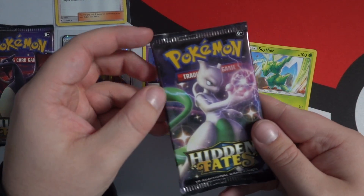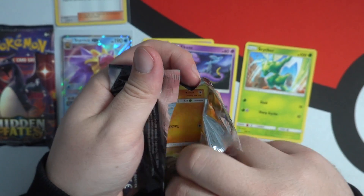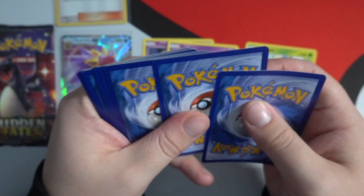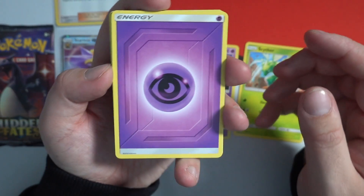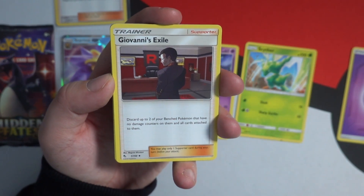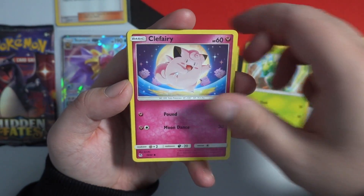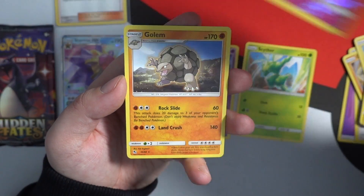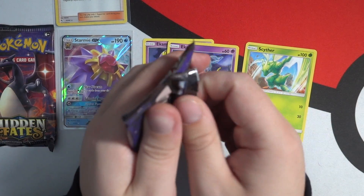This pack right here — shiny vault, shiny GX Charizard, let's go! Last Mewtwo pack and I'm very excited to get him out of the way because he is just pure absolute liquid trash. We're going to guess Psychic energy — oh my life, I got it! This is the pack ladies and gentlemen. Giovanni's Exile, Lieutenant Surge's Strategy, Koga's Trap, Geodude, Pikachu, Clefairy, Cubone, Jigglypuff — reverse holo Jigglypuff — and a Golem as the last card. I can't believe I let Mewtwo suck me in to his wicked ways again.